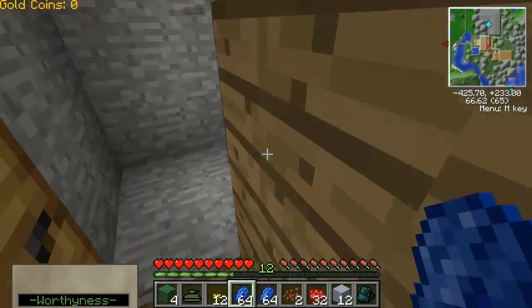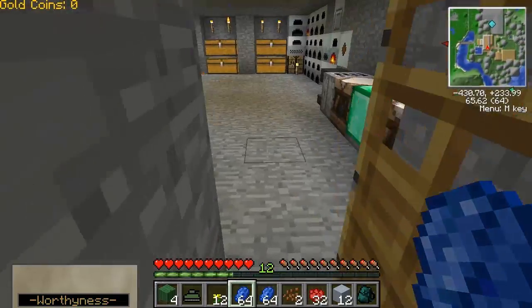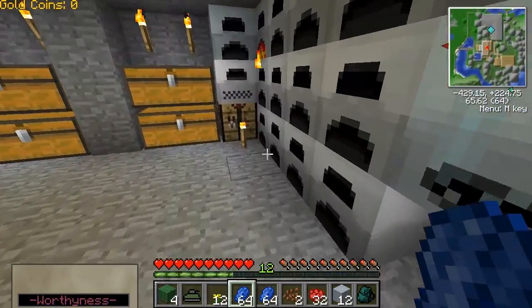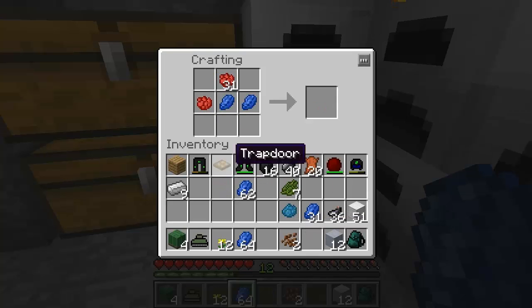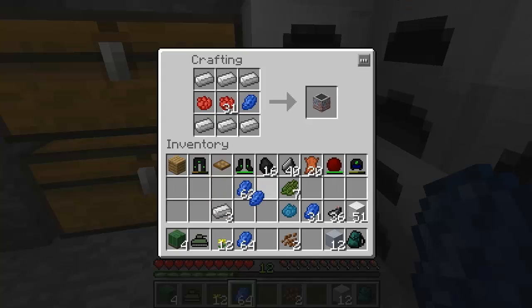It looked like it was red and blue. I'm surprised they didn't add bone meal for white inside. Okay. Let's do this. I believe it was one red and two blue? Might be the other way around. Not sure though. Alright, and then it's iron, of course. Okay, it's the other way around. There we go.